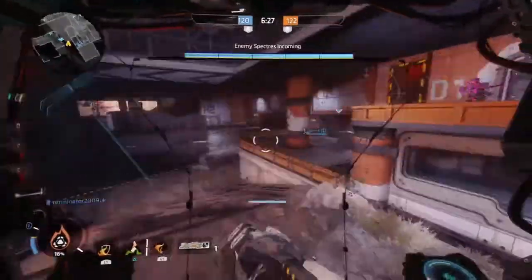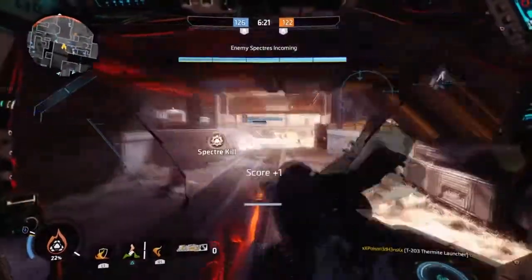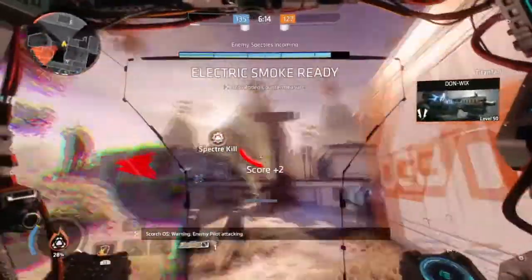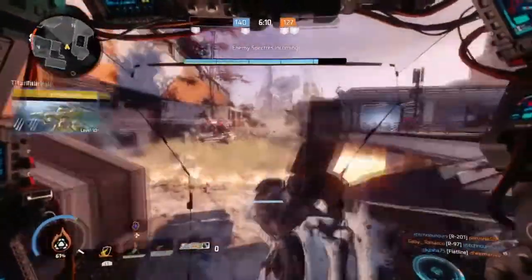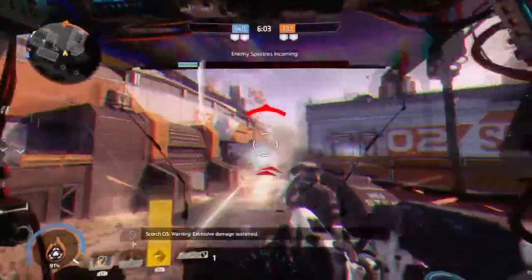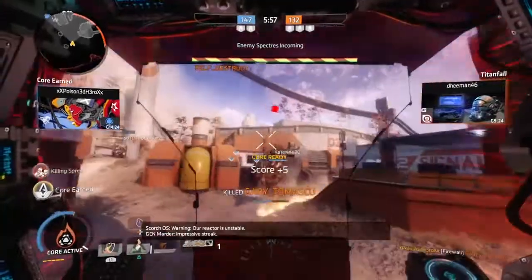Ideally, if they wanted to adjust and fix it in a reasonable way, I suggest that A — you cancel out all class abilities that pick up a flag. That way players will actually have to rely on their maneuvers and bunny hopping around the map to get the flag back to their base. Or B — make it so that there's a certain disadvantage to all classes. For example, if a Stim player picks up the flag, they run at incredibly slower speeds than normal when they activate their class ability.